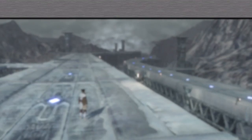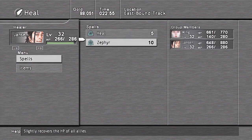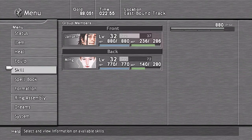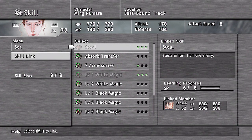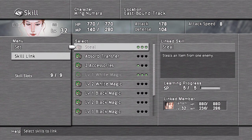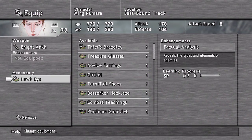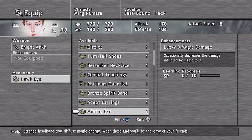I think Ming learned Factual Analysis. Time to link a new skill after we heal real quick. Time to link a new skill to Ming — Factual Analysis. Now she's going to have to learn new accessories, which is what I meant to say.